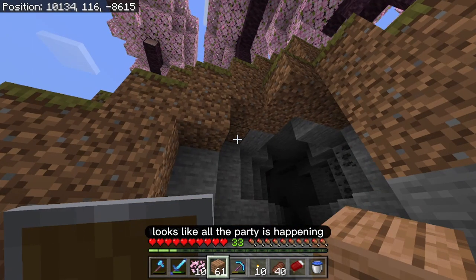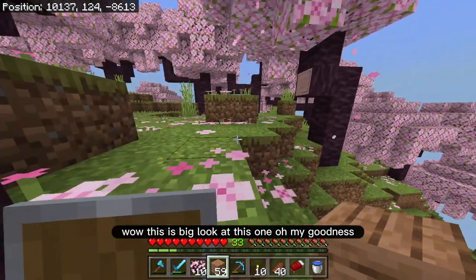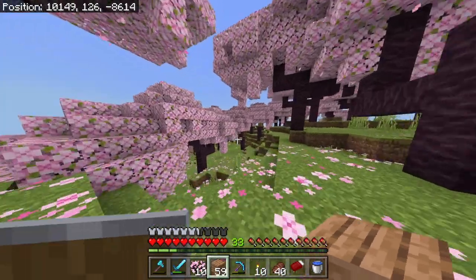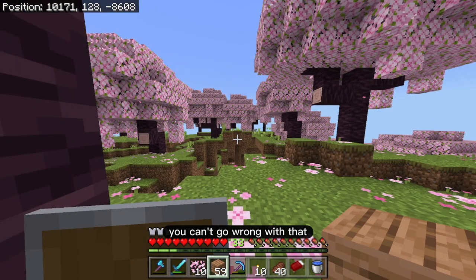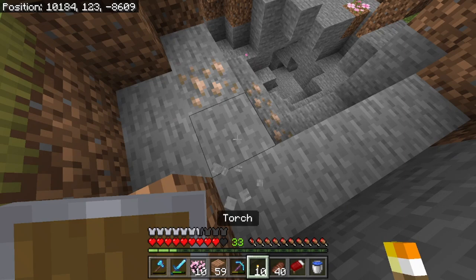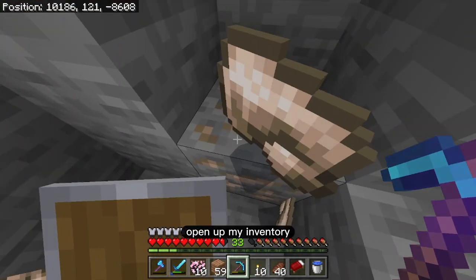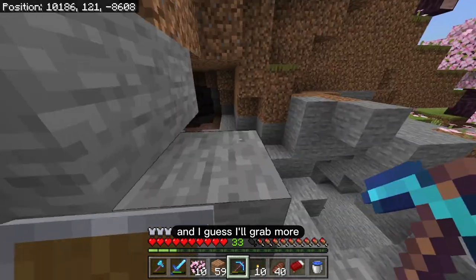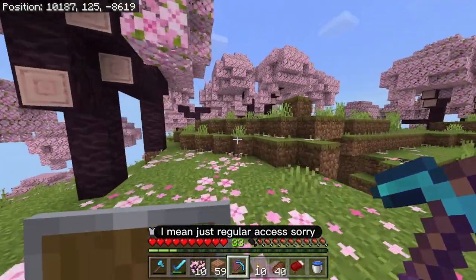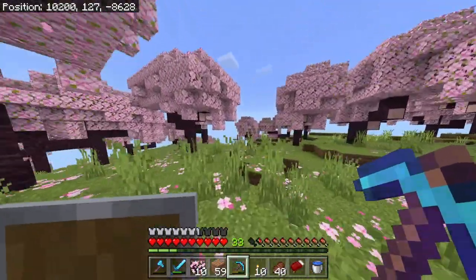All right, let's keep going up — it looks like all the party is happening at the top of the mountain. Wow, this is big — look at this one, oh my goodness! It's so nice — let me just run through it a bit. This tree is like a two-for-one — that's a good deal. There's a little bit of iron there; should I break it to make the axe? Not a terrible idea — I need to smelt it, but I got the wood. Three iron — that's exactly how many I need.